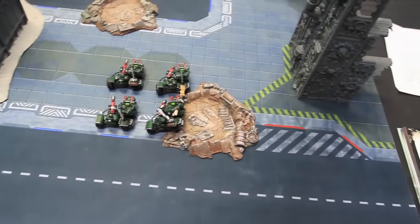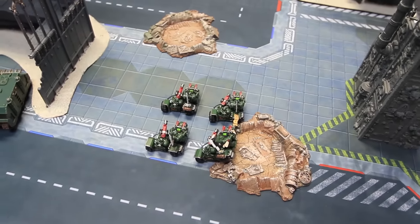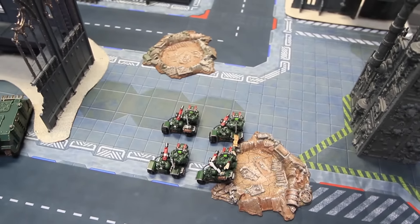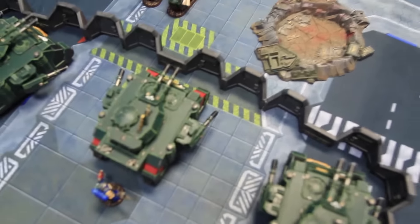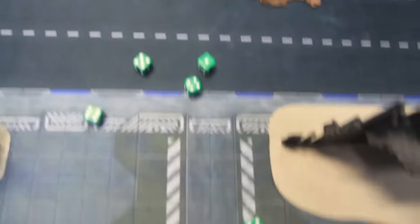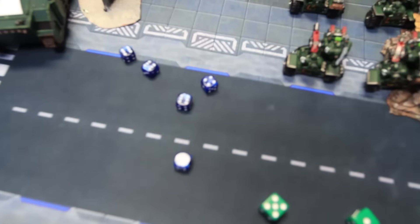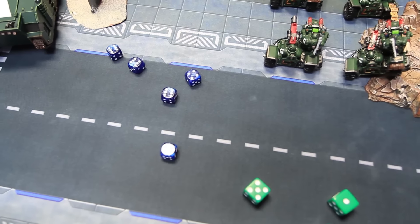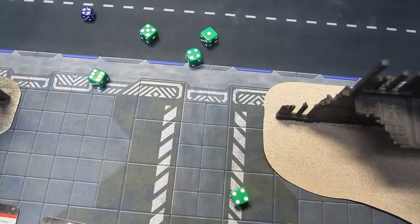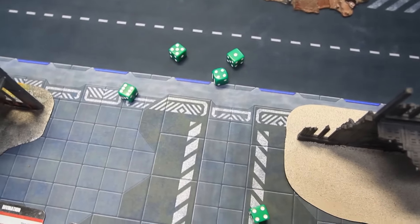Psychic phase: rolled a two, leaving five dice each side. Rolling all five on Prescience targeting the Predators — looking for two successes. It goes off with four successes, and the opponent fails to deny it with only three. Prescience is active on the Predators.